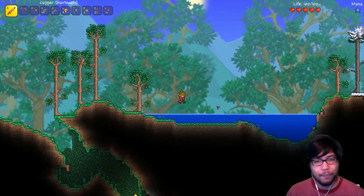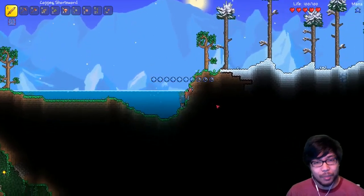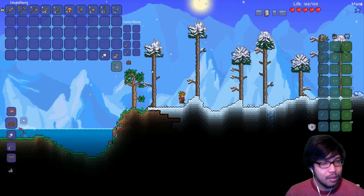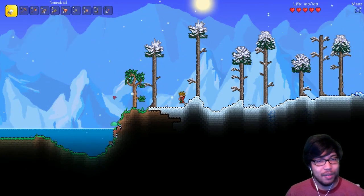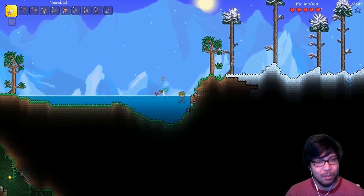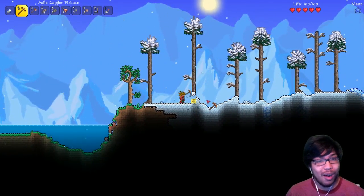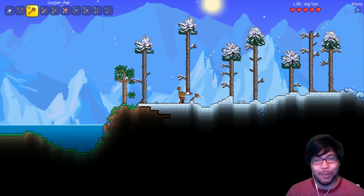It looks like we have a snow biome right next to us - this is actually pretty cool! One of the other change log items I remember is that snowballs actually do some damage now. Look at that - 45 damage! That does way more than my knife, so I guess our main form of attack for a while is going to be snowballs.